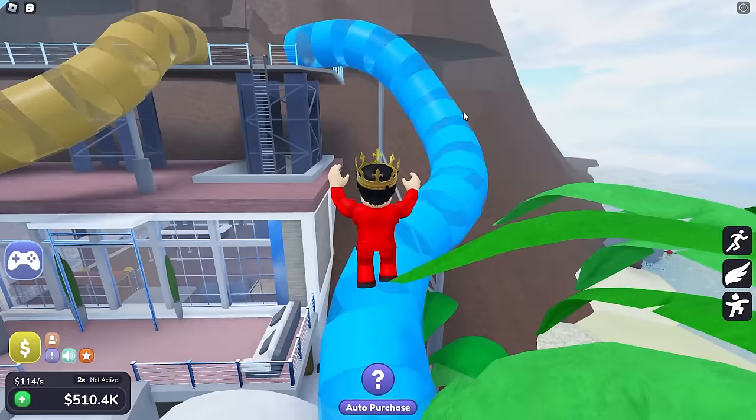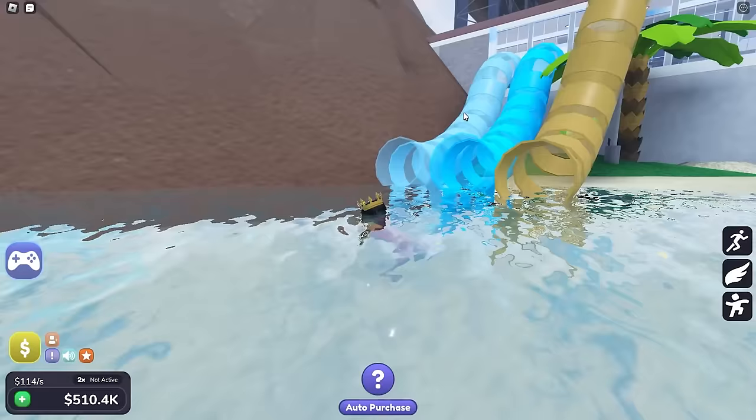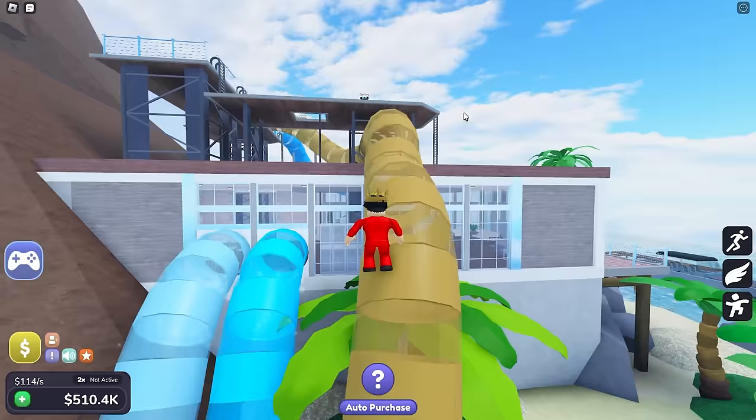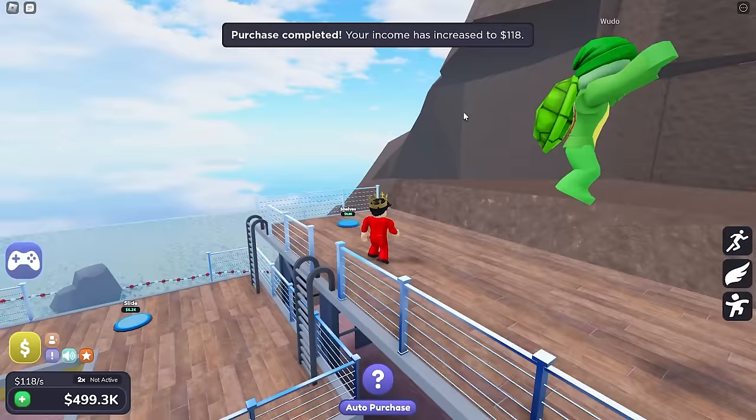Come on in! Whoa, we're going through the house right now! What's going on? Whee! Ouch! Whoa! Mongo, that one was so sick! Because it connected all the way from here down to where those first water slides were! Exactly, Wudo! Now imagine the ones at the top of the volcano! Let's keep building this water park, bro!